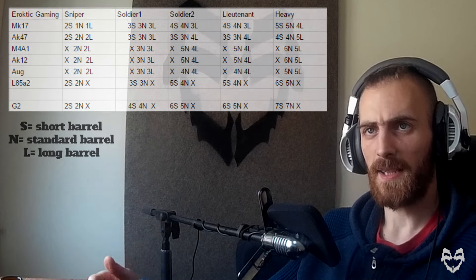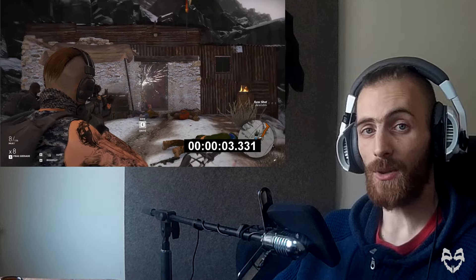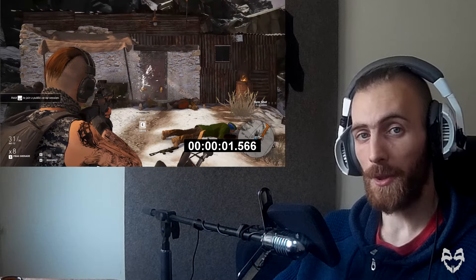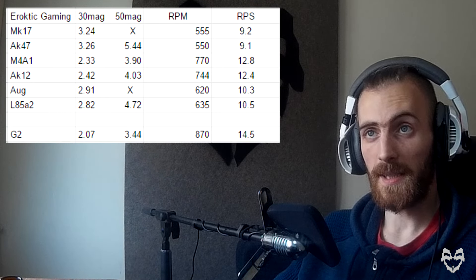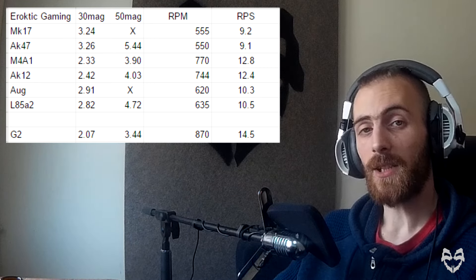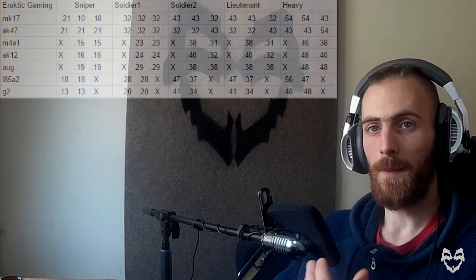After that I went over magazine sizes. My next step was to calculate rounds per minute, so I could know the difference between low rate of fire and high rate of fire weapons. I was counting how long it takes to empty the magazine for all of those assault rifles, testing both 30-round and 50-round magazines, and added that to my spreadsheet. After timing, I calculated rounds per minute, then rounds per second, so I could calculate time to kill. I multiplied rounds per second by bullets required to kill the target, and came up with this spreadsheet.